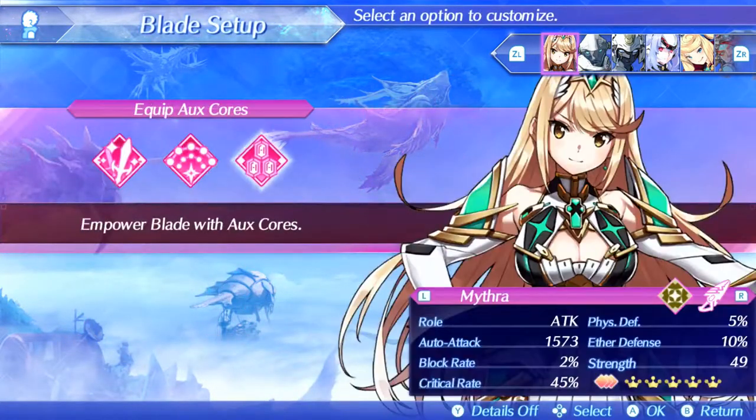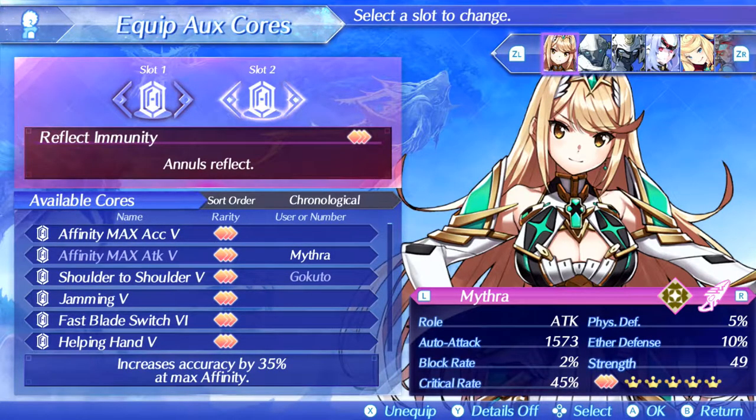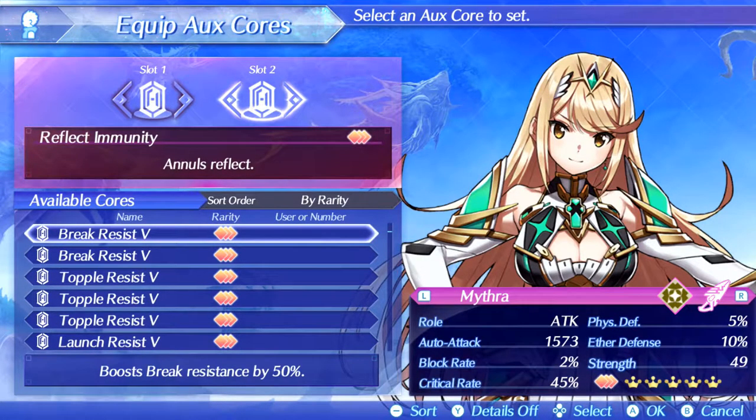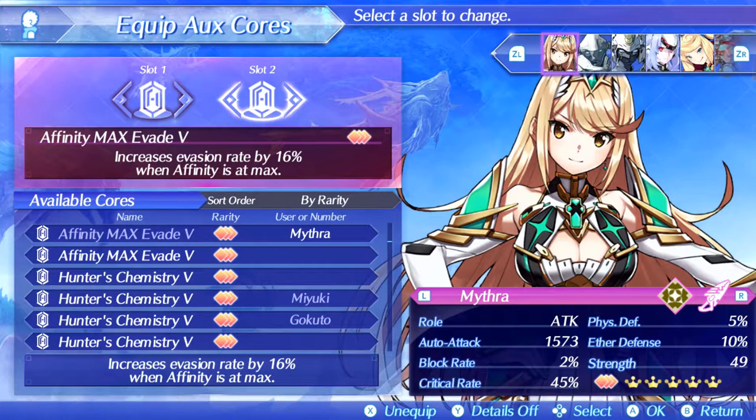For auxiliary cores on Mythra, I have Affinity Max Attack 5, which is the highest damage modifier you can get out of an aux core. The other aux core is Affinity Max Evade 5, which together with Foresight increases our evasion rate even further, making sure we survive most things.